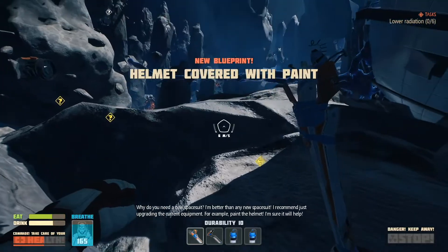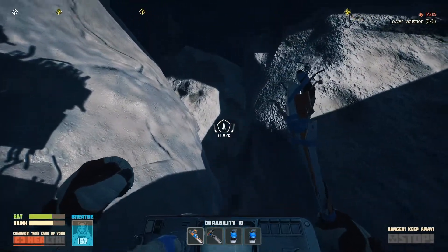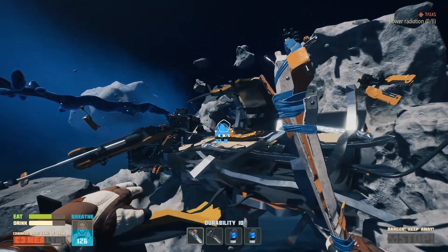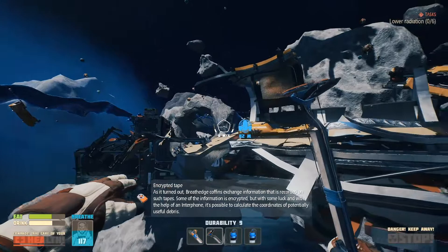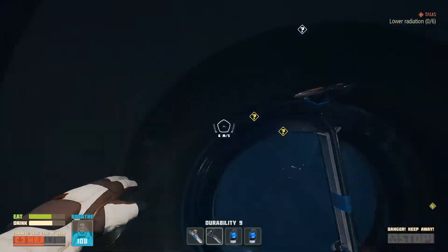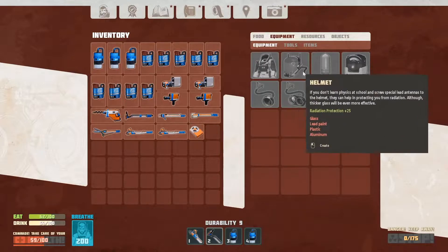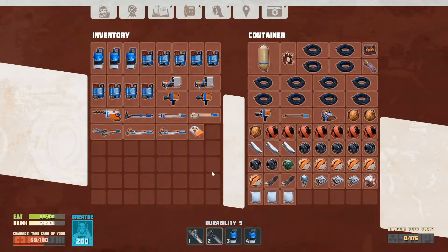Why do you need a new spacesuit? I'm better than any new spacesuit - I recommend just upgrading to current equipment. For example, paint the helmet, I'm sure it will help. An encrypted tape in coffins - something about the interphone. As with all things I will just see if it unlocked anything. Helmet covered with paint, radiation protection 75, high aluminium glass 4, paint 2, plastic. I don't think we have any paint here, but I think I did see a paint container.